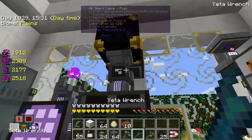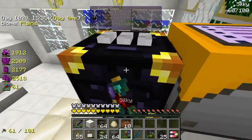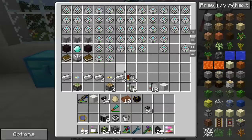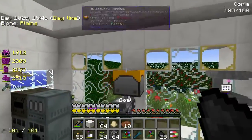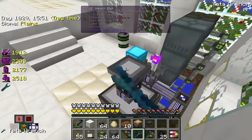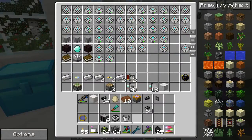We're going to want to take down this ender chest, which I've been using to transport mob drops and other stuff into our ME system automatically. And we can take down the import bus, which has got some cards in it, and pop those all in here.